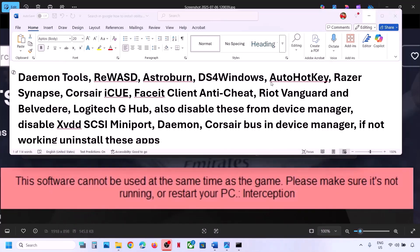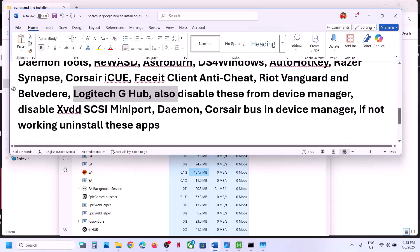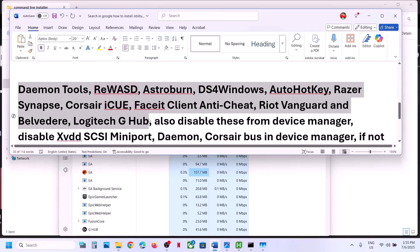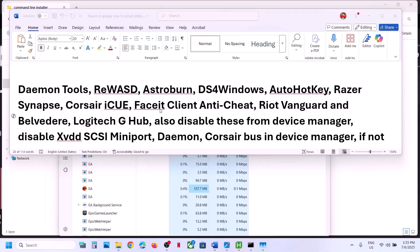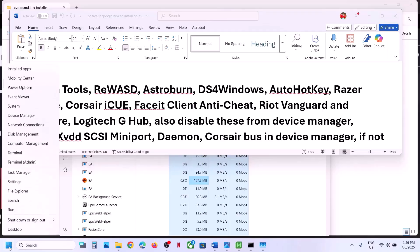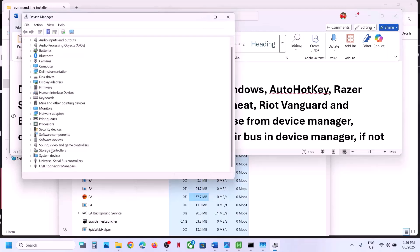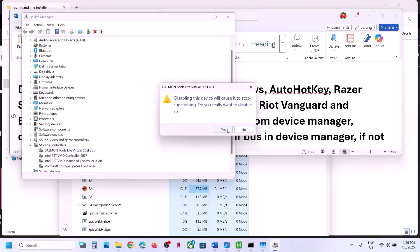If that does not work, you can even uninstall AutoHotkey and then restart your computer and check. Now you also have to disable these from Device Manager. If you have these services or devices running in Device Manager, make a right click on the start menu and go to Device Manager. For Daemon Tools, for example, open Device Manager and expand Storage Controllers — you might see Daemon Tools there. If you see it, make a right click and then click on Disable Device, then click Yes.